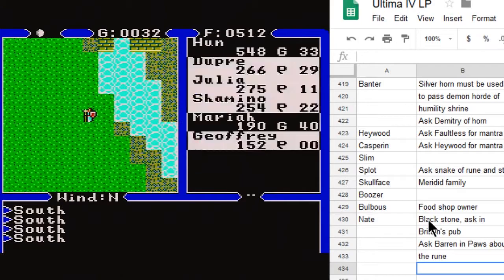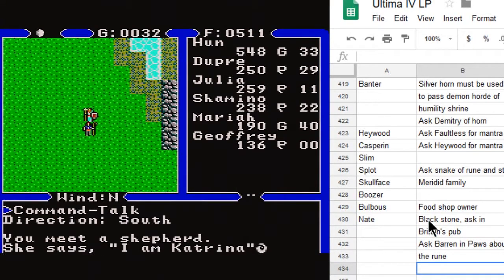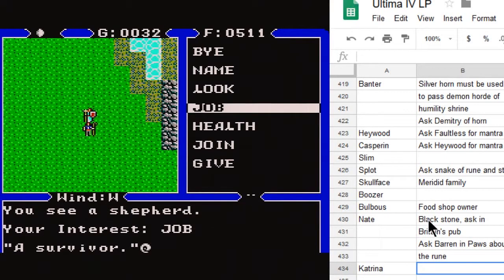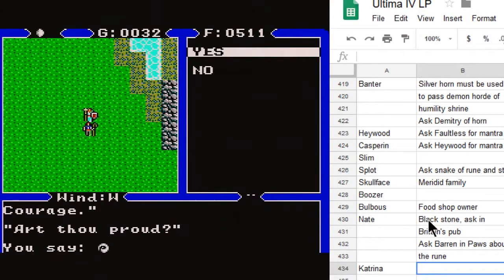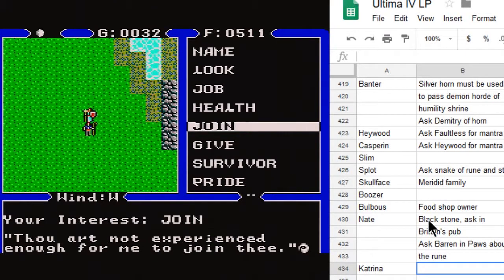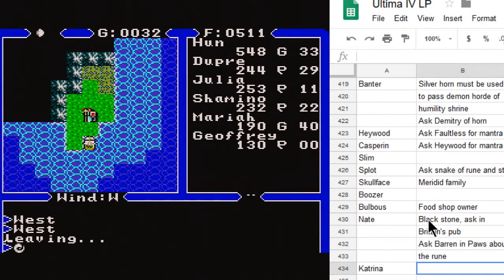There's also a person here we can't quite recruit just yet — one of our last party members, but we're not at a high enough level. This is Katrina, and she is a shepherd and a survivor. Magincia was destroyed by its pride, and pride flourishes in the absence of truth, love, and courage. Humility is the virtue that must overcome pride. If we ask her to join us, she'll say we're not experienced enough yet, but we shouldn't be too far off.